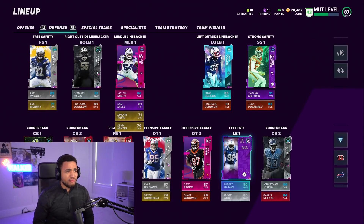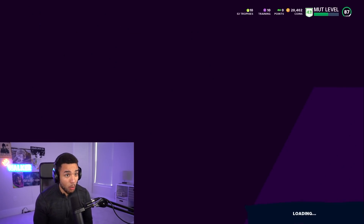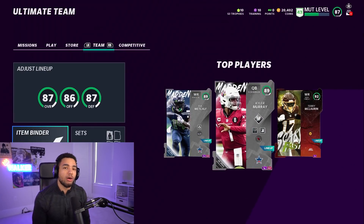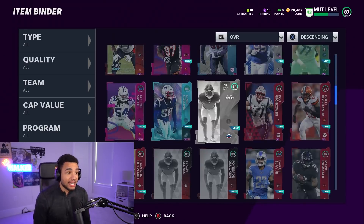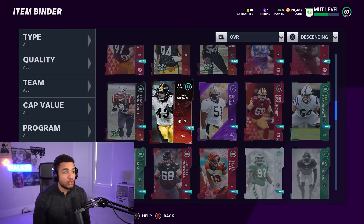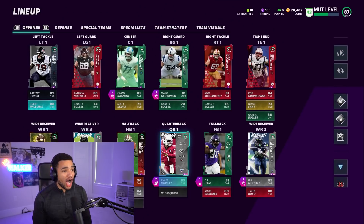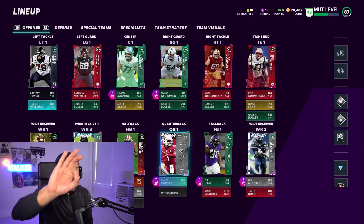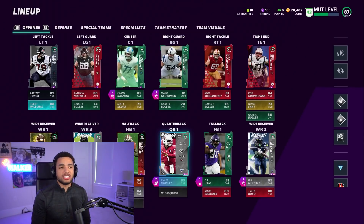Power-up chemistries are very important to having a good team. I know some of you will say you're at 90 overall no money spent — congratulations, you probably put a lot of time in. For casual players it does get tough when it comes to powering up. We had to quick-sell cards. Let me give you a rundown of my team: on offense I have not upgraded my offensive line at all — we got lucky pulling an 89 overall from the Get a Gold Player pack.